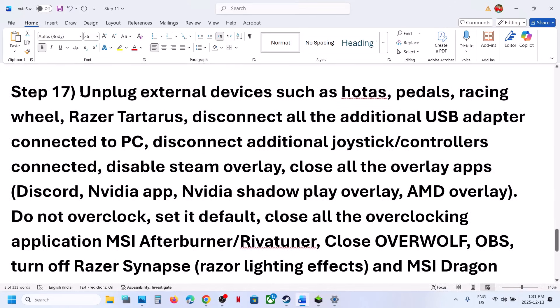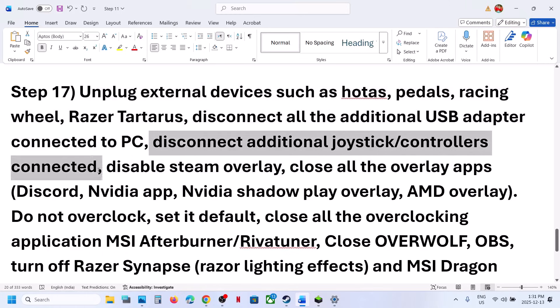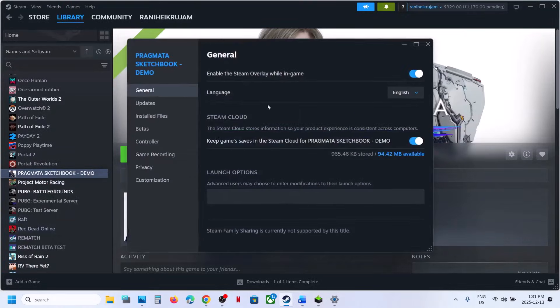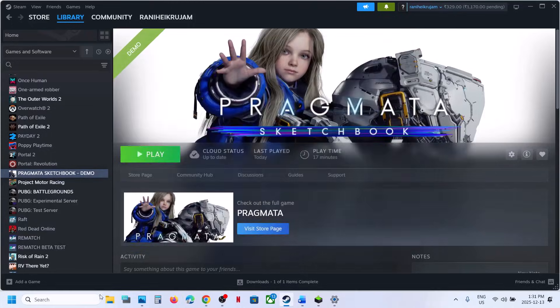The next step is to unplug all external devices you are not using, such as steering wheels, pedals, USB adapters, or extra controllers. Also, disable the Steam overlay: go to Steam, right-click on the game, select Properties, and turn off the option that says 'Enable the Steam overlay while in game.'